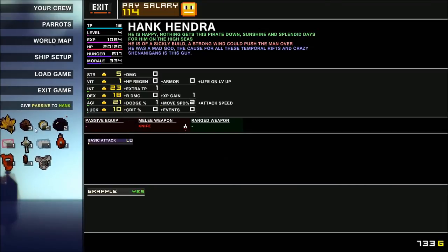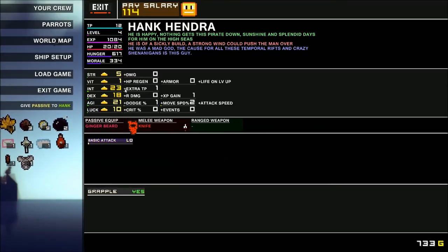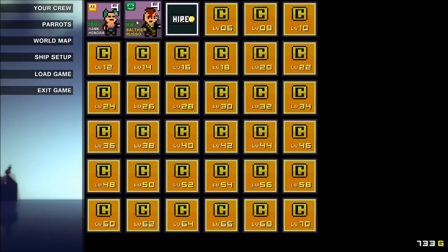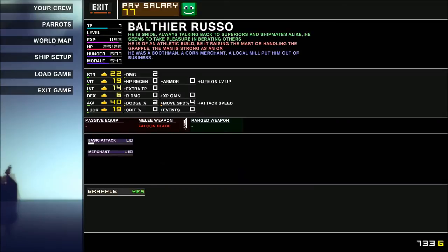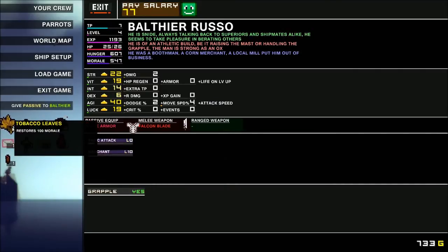You also have inventory management — there are a lot of things you'll pick up. I've hardly played at this point and I'm already finding several items that can add uniqueness to your crew. This game has a very deep amount of customization for your crew, and I think that's really the highlight of the game.